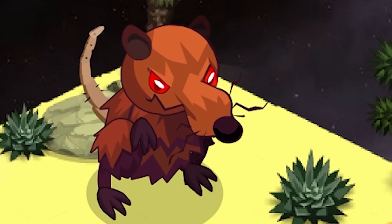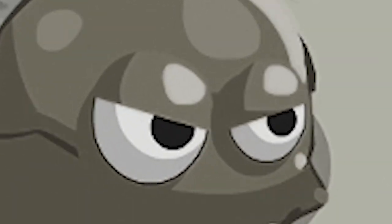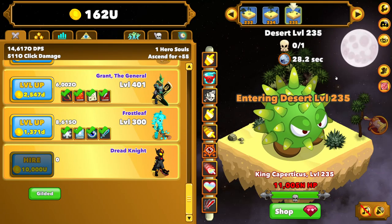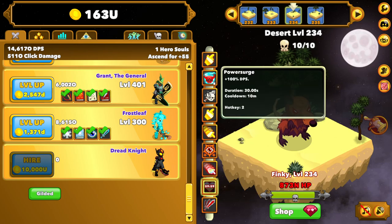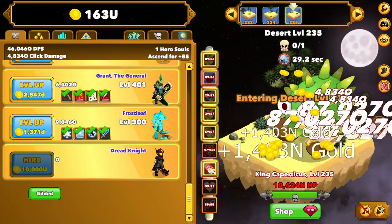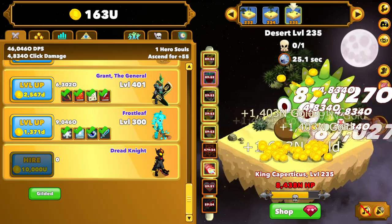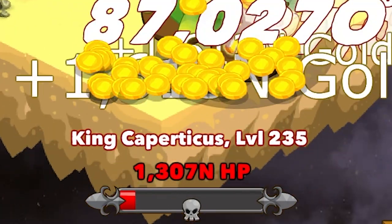But like I always say, if you wanted a professional, you wouldn't be watching my channel. Level 235, we get another spiky ball in Coperticus. His health bar is not moving, so let's do it the proper way for once: Energize, DPS, then we click the rest of them, and then we'll go see the boss at 235. And I don't know if we're going to be able to kill him — we might have to upgrade some heroes. Never mind, he's actually pretty dead.